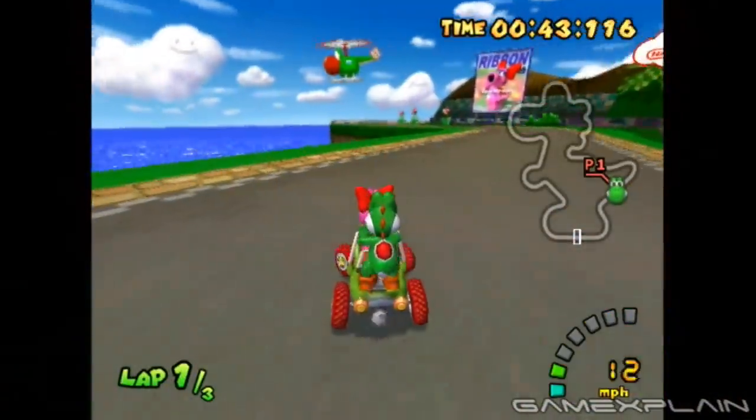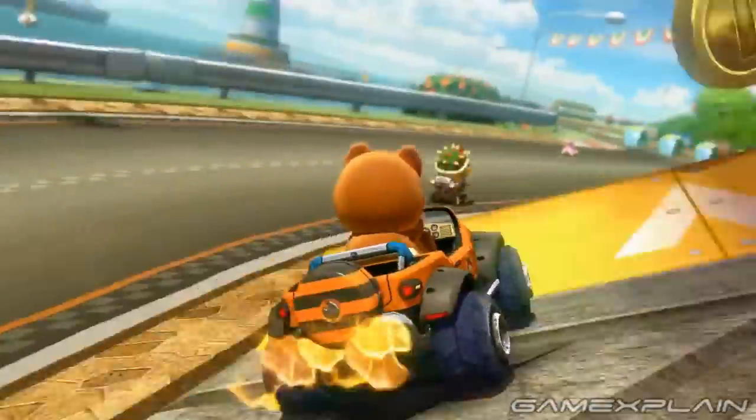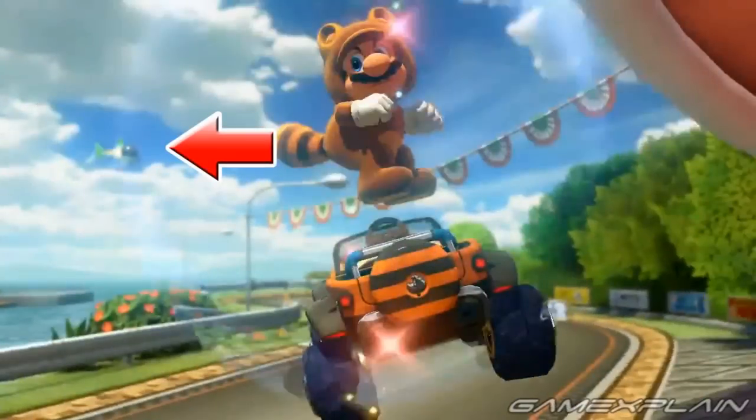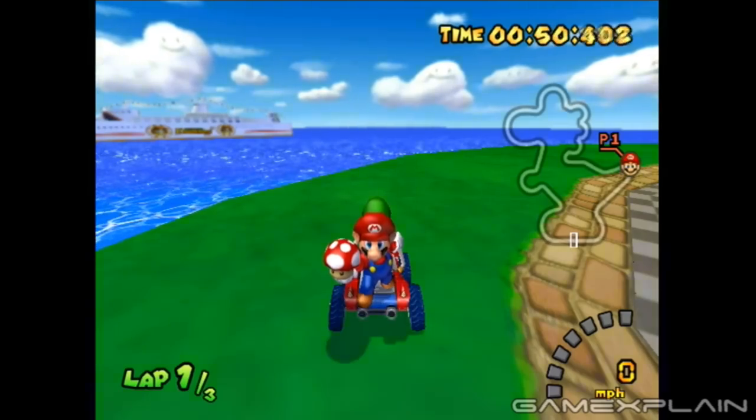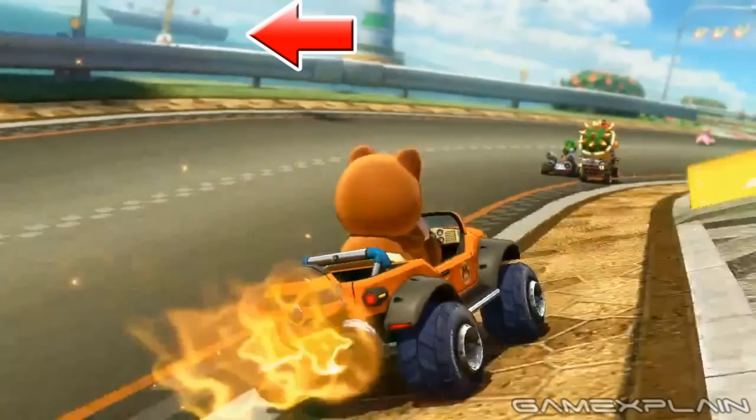There is one notable Yoshi reference missing, though: the Yoshi-copter has now been replaced with a generic green helicopter. Also, as far as we can tell, the Daisy Cruiser that used to appear in the background also seems to be missing, although a freighter of some kind will appear in that scene.